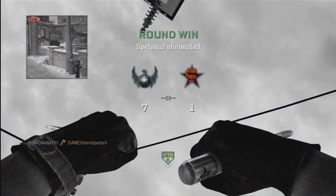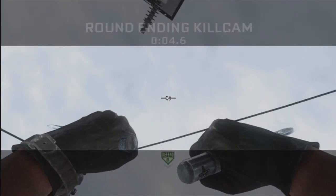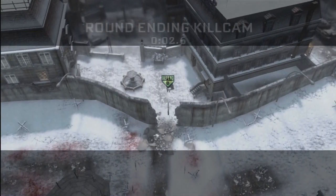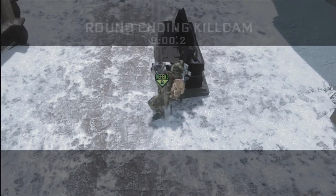Again, when you see the defuser, throw a tomahawk — maybe two — and hopefully get a very nice kill cam. At the end of this kill cam, some weird thing happened where the guy flew out into the camera, so I'll slow-mo that for you to enjoy.